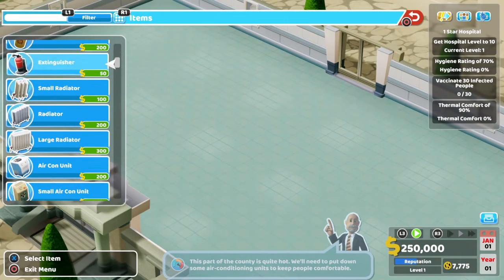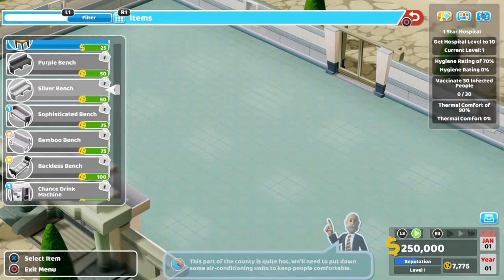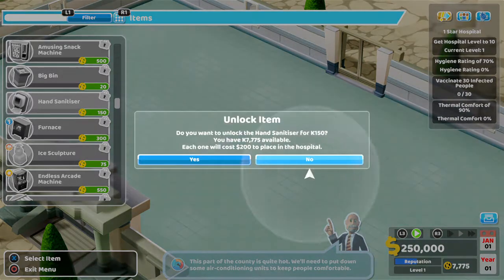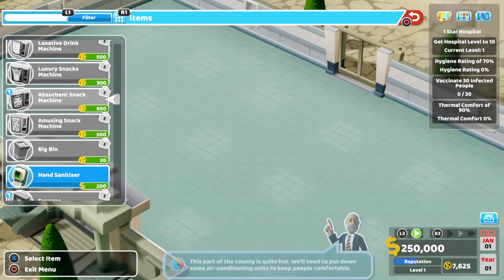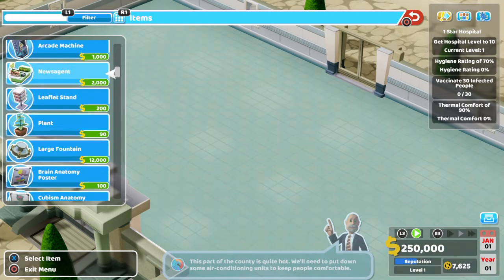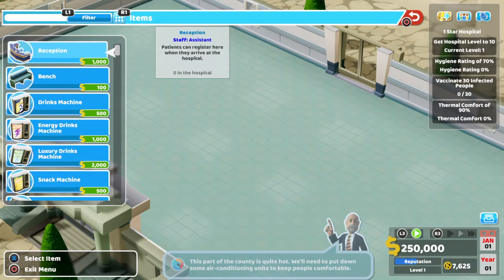We can put little hand sanitizers around - let's get that unlocked. We can make sure we've got bins so rubbish gets put in, and lots of cleaners knocking around. That'll be perfect. For thermal comfort, obviously it's the air conditioning units.